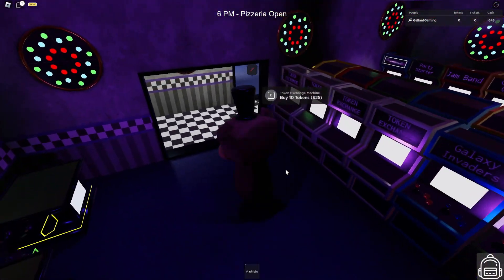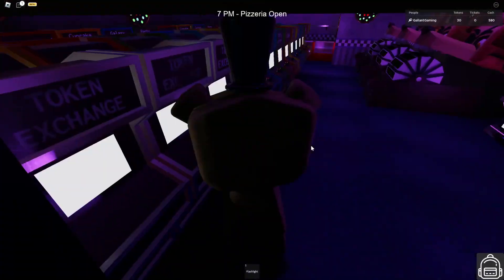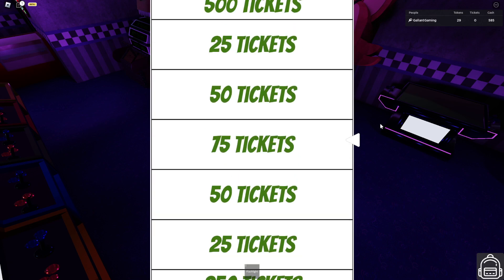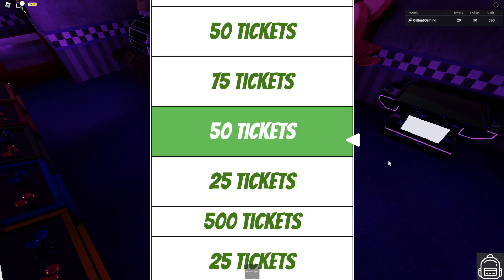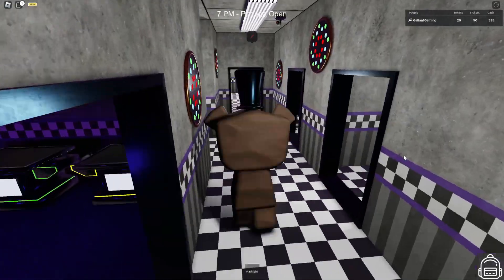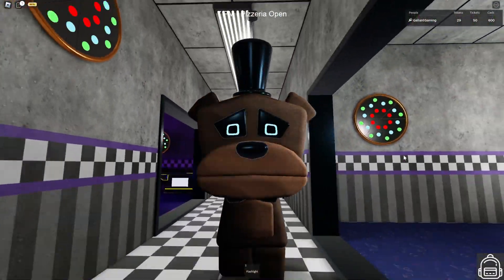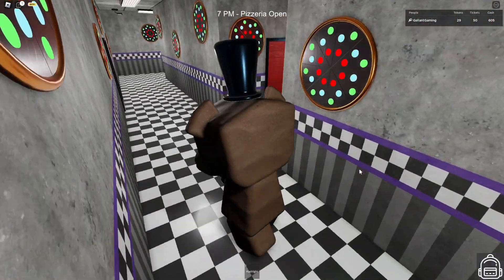So we're going to have to play some video games. I'm getting some tokens from the token exchanges. I got to play a game. Come on, give me the big bucks — 50 tickets. But you know what they say, everyone? Don't gamble your money away. Maybe that's why this Freddy is so sad — maybe he gambled his money away and now he's miserable. Poor Freddy. He didn't deserve to gamble his money away.